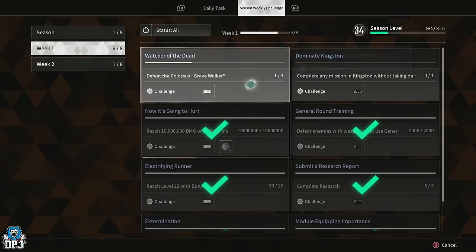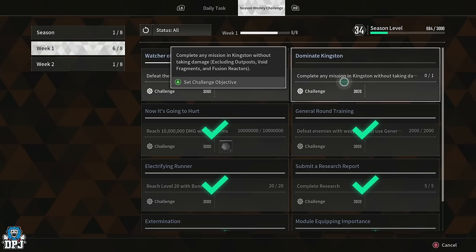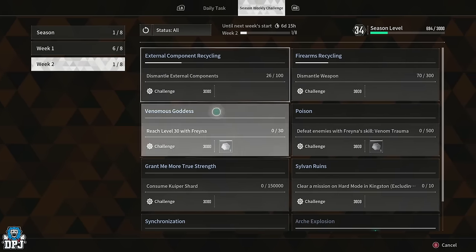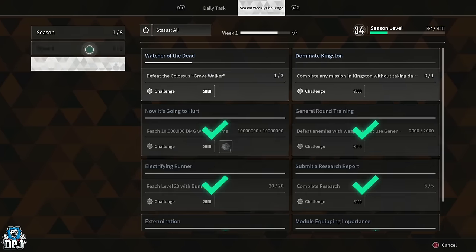These are all challenges you can do in-game — nothing hard about them at all. For example: defeat the Colossus Grave Walker, or complete any mission in Kingston without taking any damage. There are plenty of challenges here, and for the majority of them you'll earn that Supply Coin.